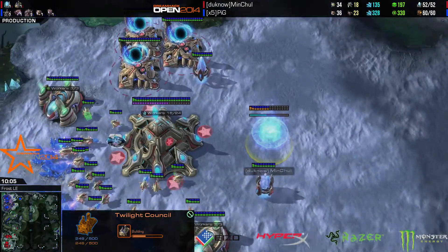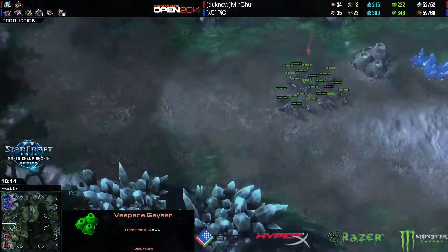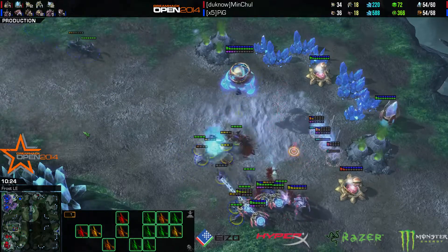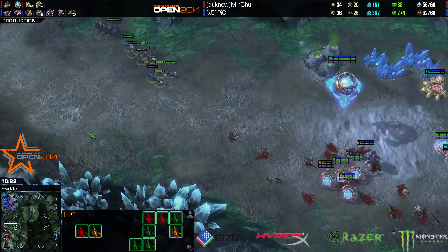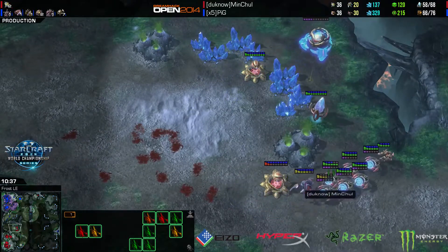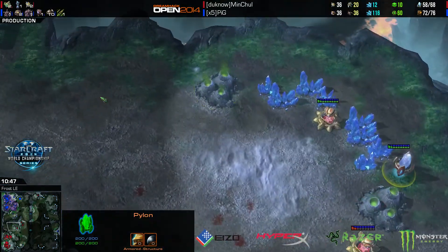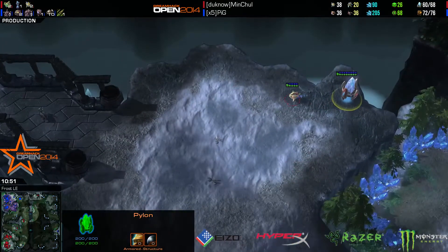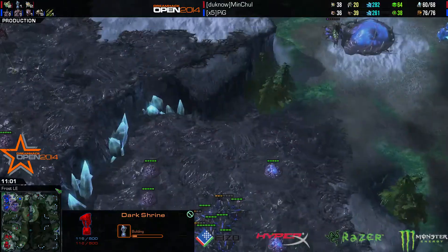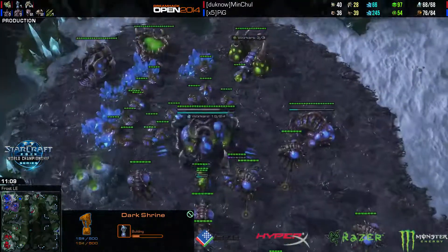That's really nice for Pig — no Robo, no gases at the natural, supply blocked because MC just lost two Pylons. Pig might have this. One thing that's funny is that killing two Stalkers for a handful of Zerglings — I don't know if that was worth it. Forced a couple of Force Fields. But if MC wants to take a third, he already has Cannons for it, which doesn't happen every day. MC has a pylon over here — a very cheeky pylon — and is adding a Dark Shrine. So some DT play coming in a theatre near you.